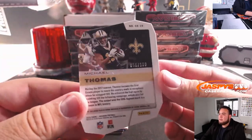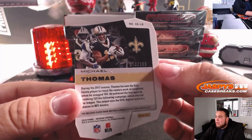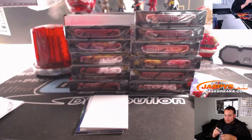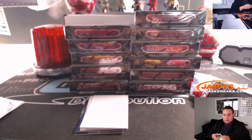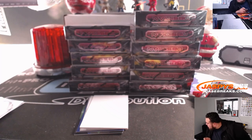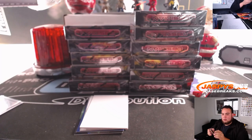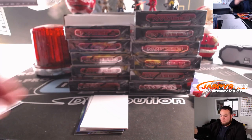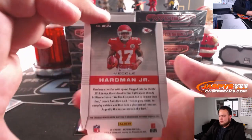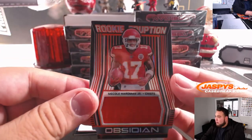It feels like a little Spectra feel. Obsidian Michael Thomas — that is 56 out of 100. So that is going to go to spot six, random number block, going to Charles, lost by Mojo. Miko Harmon, 42 out of 50, that's spot two, Kansas City, going to Charles as well.